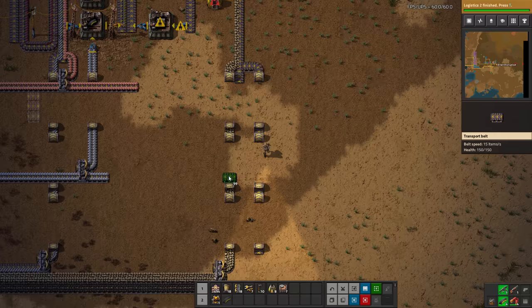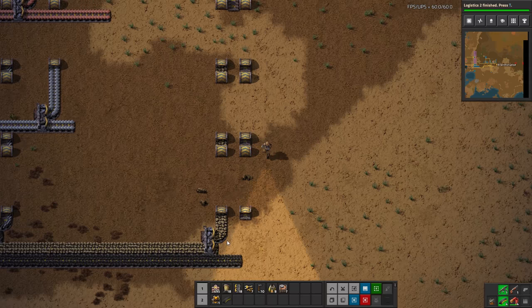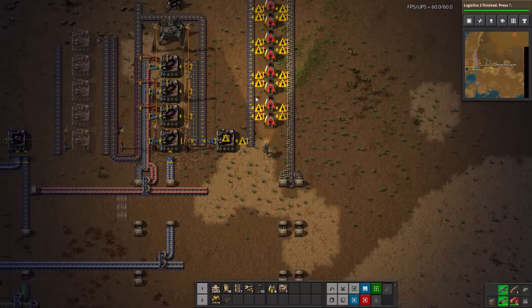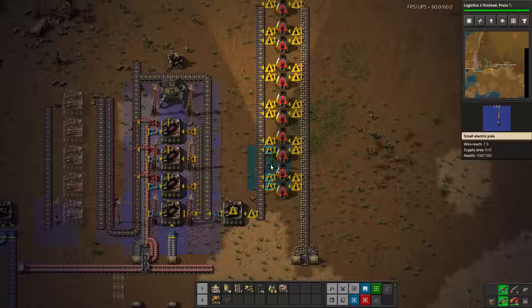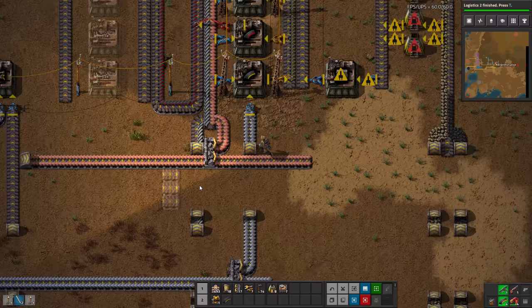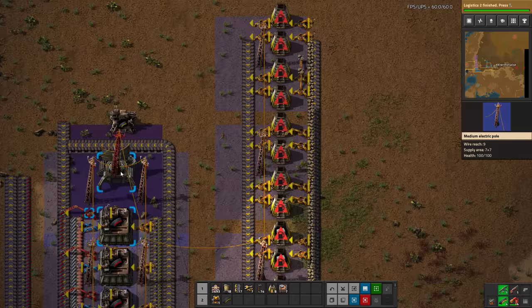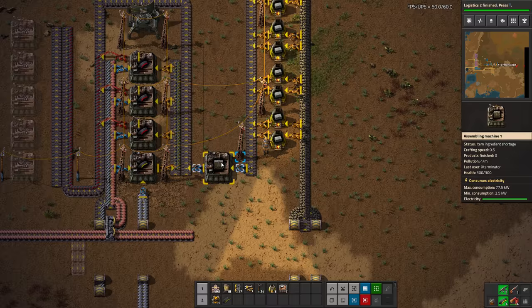And this will give us our coal. So this is now going to provide stone brick. We can throw some power down here. We don't have the steel for the power poles but luckily we do have steel right here. This is actually a fantastic opportunity to use these medium power poles — they can power both sides instead of needing a power pole on each side. We can do that and they actually power everything perfectly. Throw one more down here, and there we go. There's the walls.